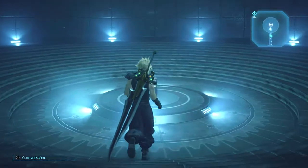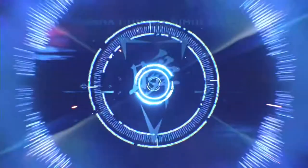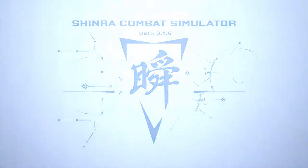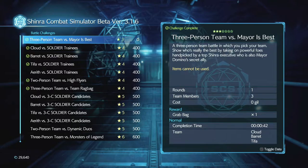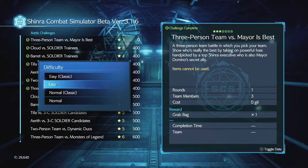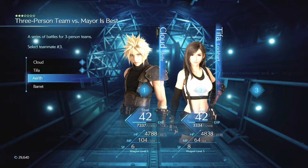During Chapter 16, you enter the Shinra building and at some point you get to the level where they have the Shinra Combat Simulator. It's required for you to do the first simulation in order to continue on with the game. This first simulation is actually how you get a thousand gil per minute — it's the three-star challenge, which is the three-person team versus Mayor's Best, and your reward is the Grab Bag.